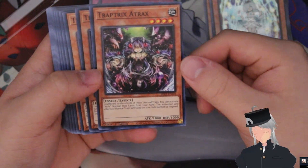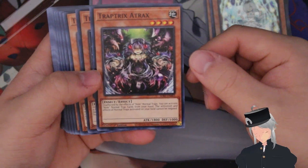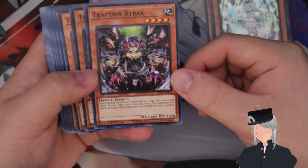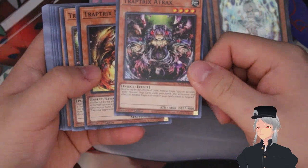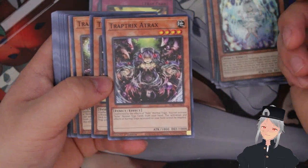Next we have Trap Tricks Eight Tracks. This one requires normal trap cards in your hand upon activation, and the activation and effects of normal traps on your field cannot be negated. You don't really play this one because it doesn't come in handy that much.